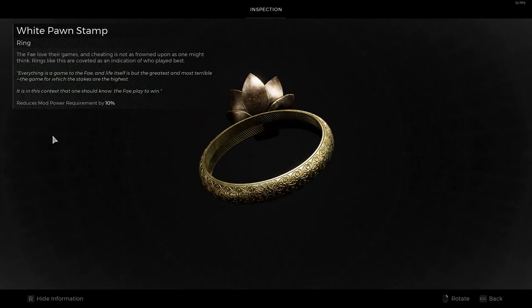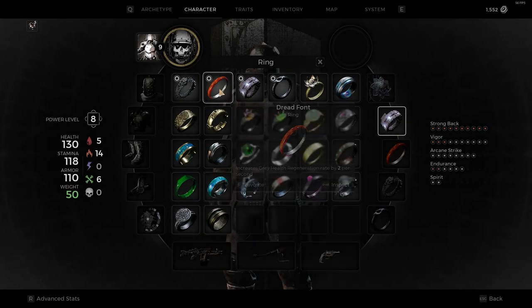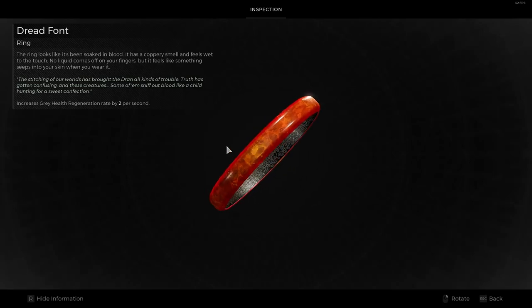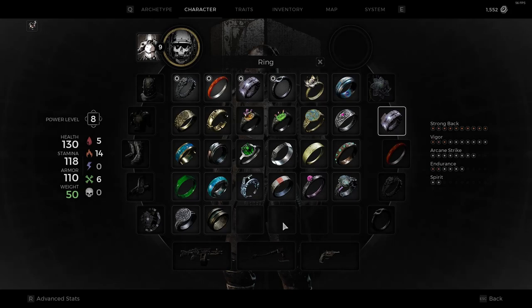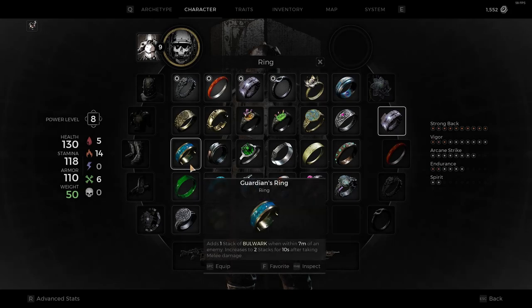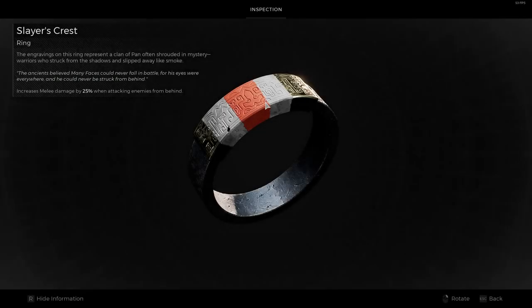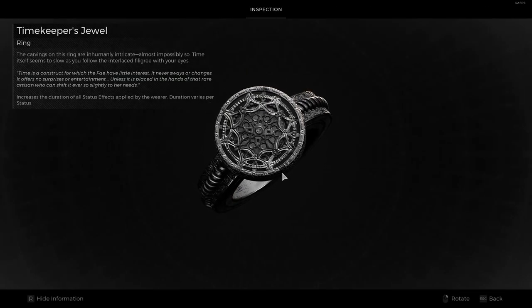It reduces mod power requirement by 10%, which is pretty cool. Look at this one — look at the cool little etchings on the interior, the little faceted light reflections on there. Some of the items they have just have amazing art to them and designs. You can look at them and there's just amazing detail. It's really awesome.